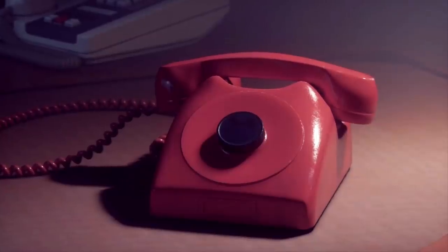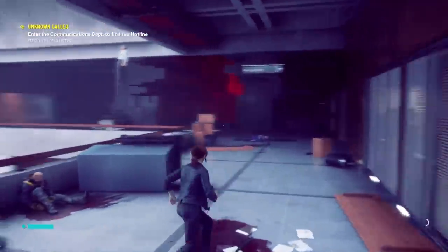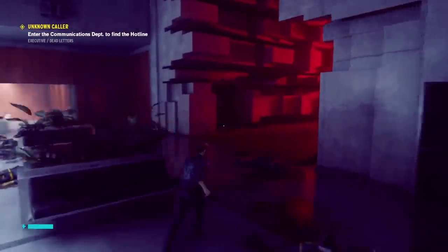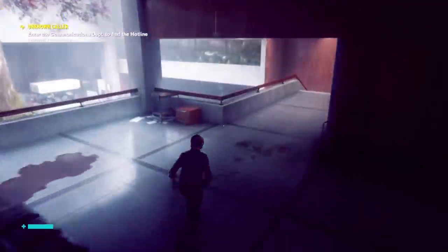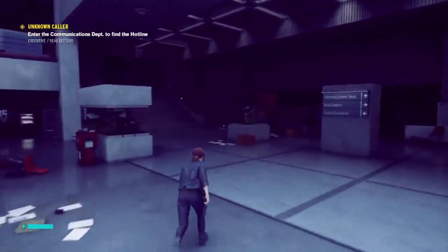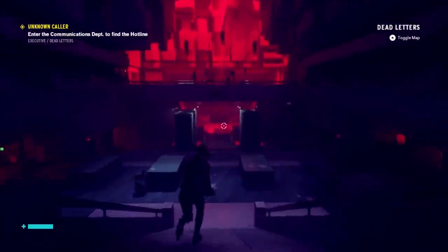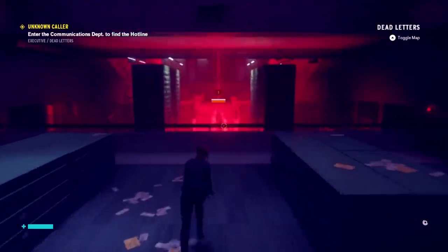Developer Remedy has partnered up with Ubitus, which is a cloud gaming company, in order to release the first cloud version Switch title to launch globally. We know there are things like Resi 7 and Assassin's Creed Odyssey, but they only came out in Japan, so that doesn't count as worldwide. The fundamental difference between Control on Xbox and PlayStation and the cloud version on Switch is that the game is not running natively on the Switch itself — rather it is streamed remotely from Ubitus' much more powerful servers.